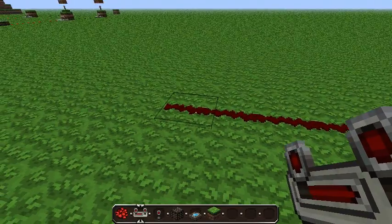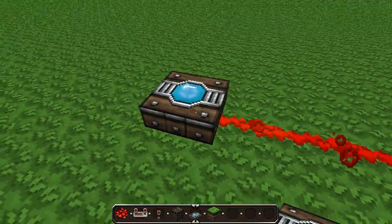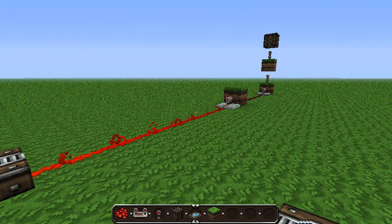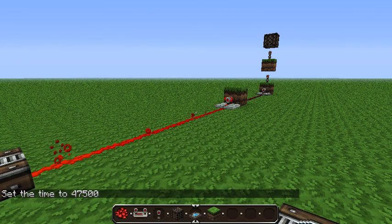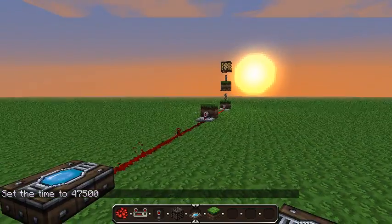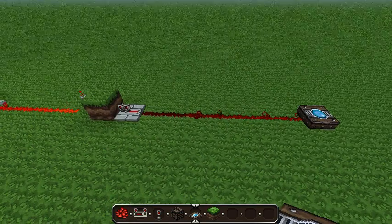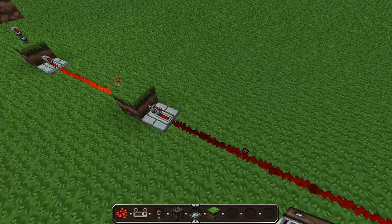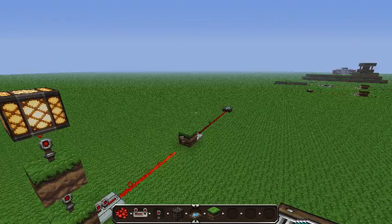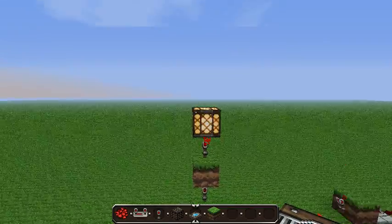Otherwise it'll die out. Now after that, at the end of this you'll place a daylight sensor which turns it on. I'll show you — if we go to this time, it's saying it's sort of nighttime, so it is currently on and the sun is rising, so it will be detected very soon. You can see it's powering up, and when the sun has reached it enough you'll see that it will turn off.